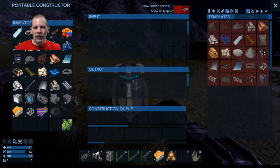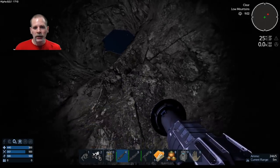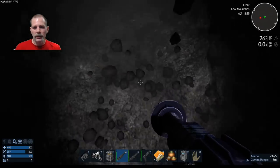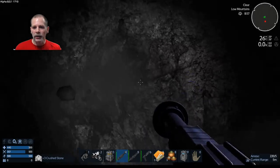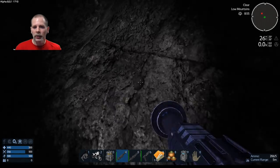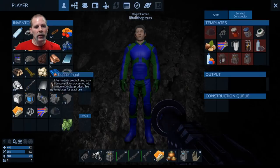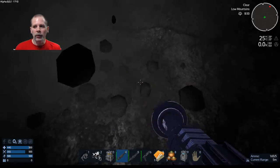Let me grab everything out of here. Now we've done this tunnel around a corner so we can put our base in here and drones cannot see it from the surface. We should be okay to basically hollow out this cavity and make a subterranean base. I'm going to hollow some out this way, get a little bit of an area hollowed out, then put up the pieces and start our base.